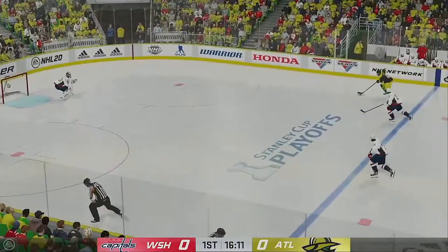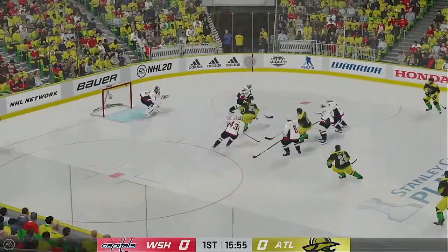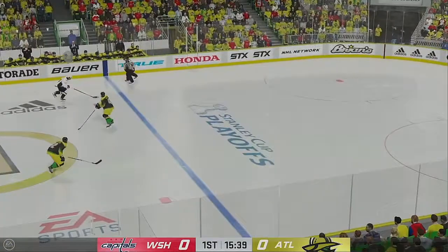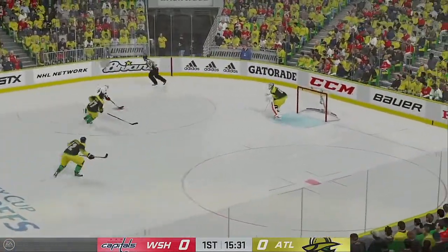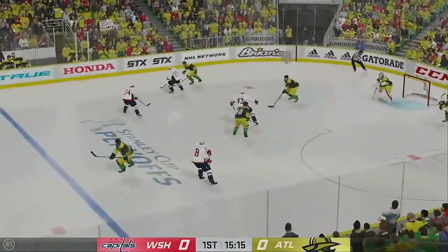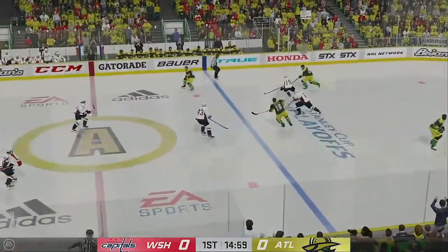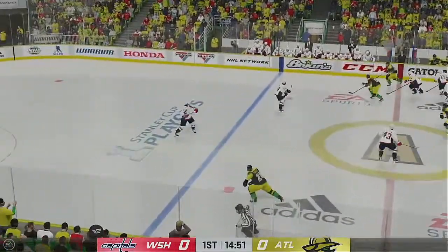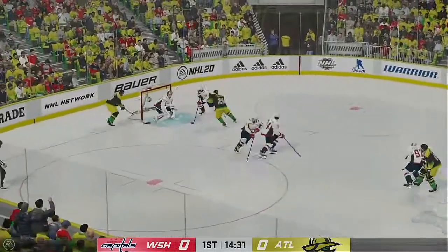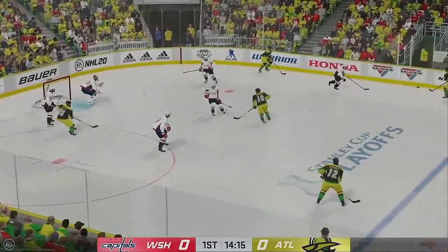Spies has got it through the neutral zone. Sends a pass over. Washington's got the puck inside the defensive zone. Takes it across the blue line. Puts it on net with the stop. The Gladiators get a hold of the puck along the boards. Dishes it to Spiesa. Spiesa's taking it from his own end. Here's a chance. And now he angles it across to Kruger. And it doesn't get better than that.